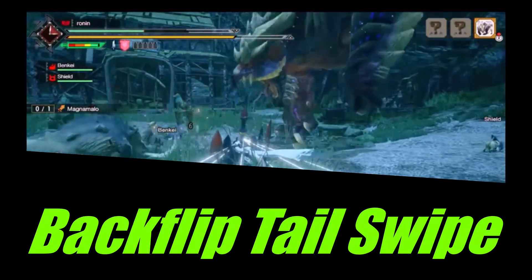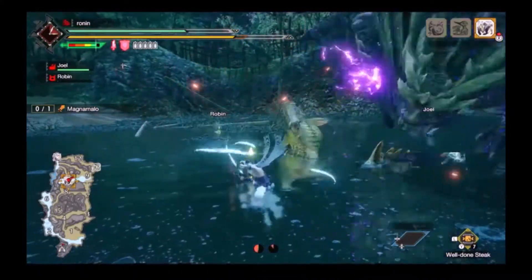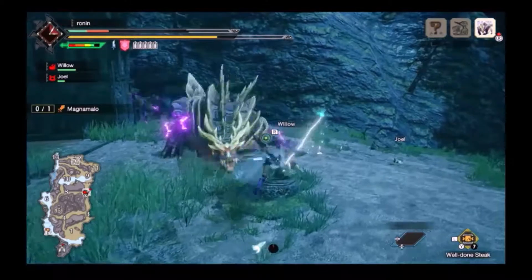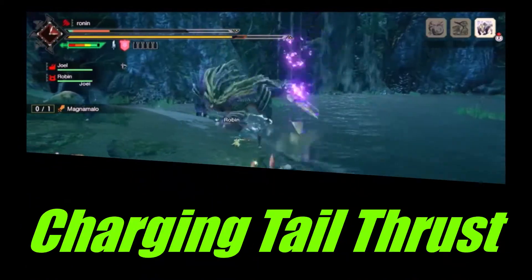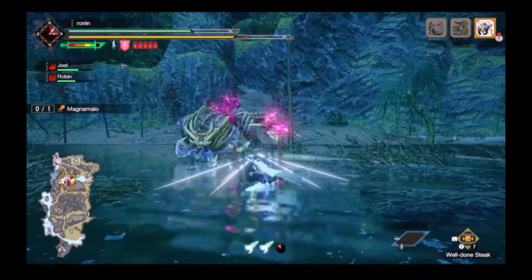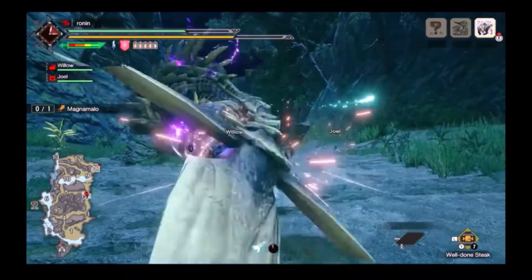His Backflip Tail Swipe comes out pretty quick — he does a short leg compression into a tail slam, followed by a backflip. The move is vertical, so if you are standing to his side, you are safe. If you are facing him, Counterpeak when he tail slams, or guard point when he starts his backflip. His Charging Tail Thrust forces him to enter a stance before lunging and thrusting. There is a forgiving window for the charge, so once he stops to thrust, you can move left or right or input a guard point or Counterpeak.